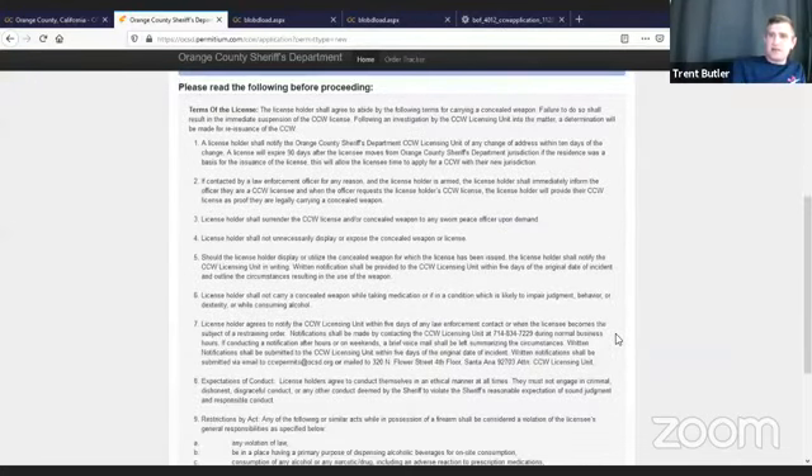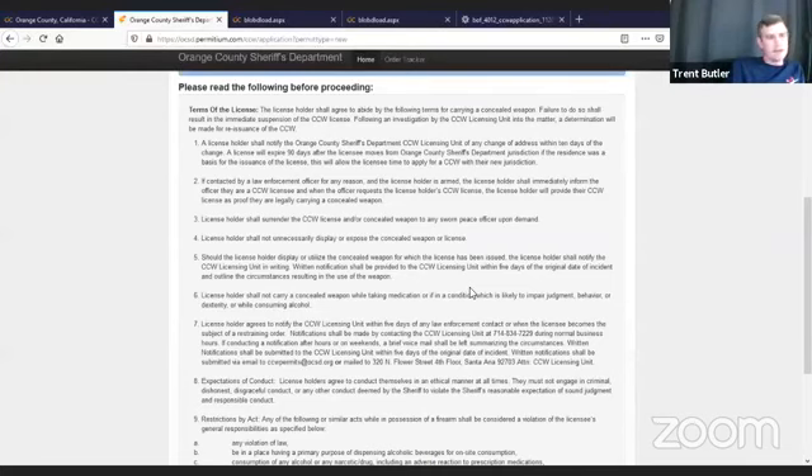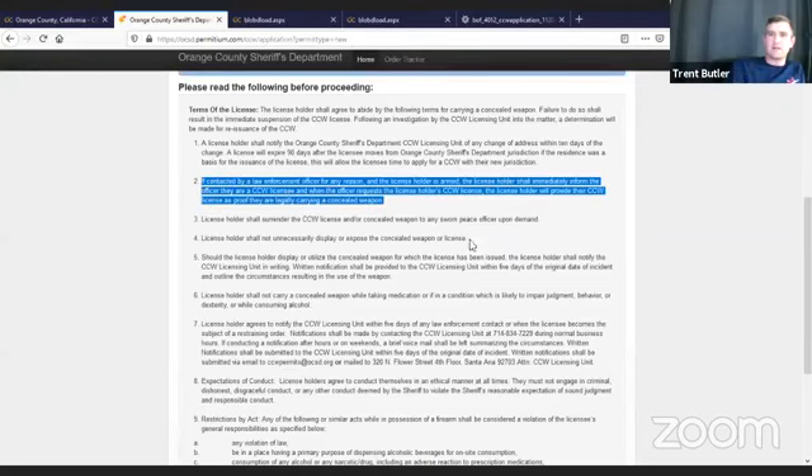These are the terms of your license. Your CCW instructor should keep you up to date on all this. If you've never seen this document and you currently have a permit, go to the sheriff's website and download it. These are the do's and don'ts, where you can and cannot carry. This is a big one: if contacted by a law enforcement officer for any reason and the license holder is currently armed, you are required to divulge that information to the law enforcement officer. A lot of people get lost on what actually constitutes a law enforcement contact. Ernie, do you want to take that?